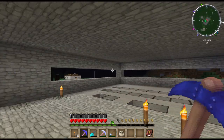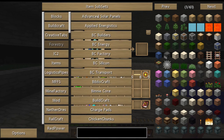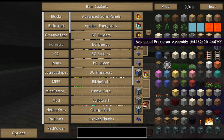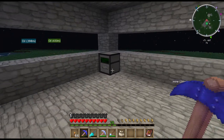You're probably going, okay, you just told me a whole bunch of stuff, but what do you do in this episode? We are going to be getting started with Applied Energistics. It's an amazing mod - it adds so many different blocks I can't go over all of them. Hopefully we can actually get a few of them done this episode.